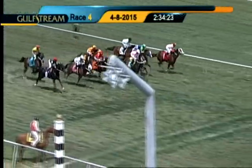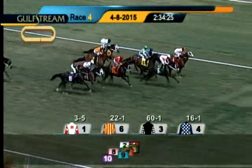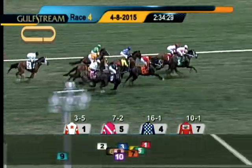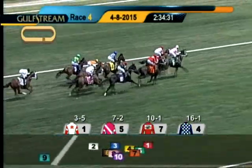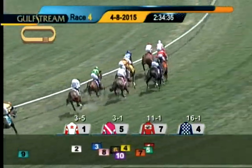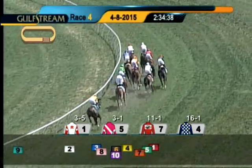And they're off. From the inside, the favorite World-Class Kitten is away the best and goes looking for the lead. Excellent Prospect comes away racing second early. Don Terso Q is now third from Plant City Roberts, and American Gold is down toward the inside. Splitting that pair is Gaveled Down, and they're under the first turn.